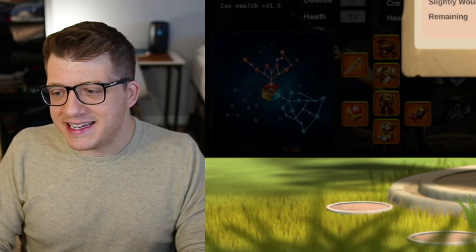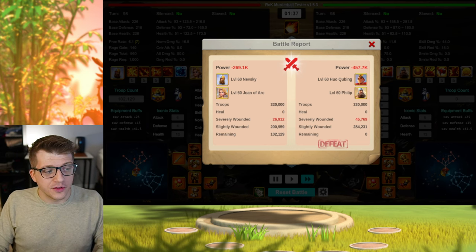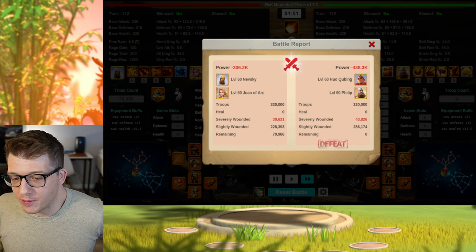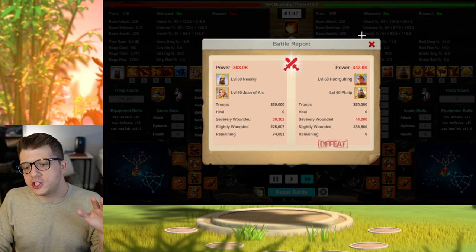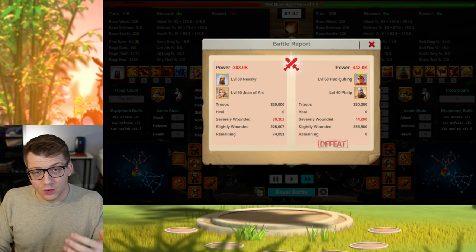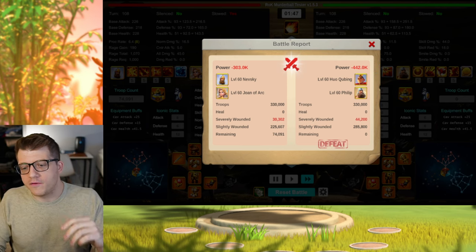Moving through the remaining four reports: Huo Philip loses with 37K remaining for Nevsky Joan, then 102K remaining for Nevsky Joan — which is insane — then 71K remaining, and finally 74K remaining. So Nevsky Joan, which is honestly quite an old march and not really a dueling march, is still crushing the Huo Philip. It's not even close — Huo Philip is getting destroyed.